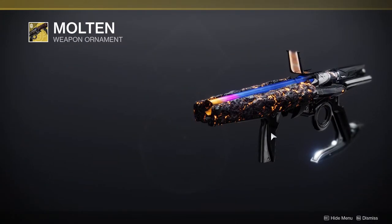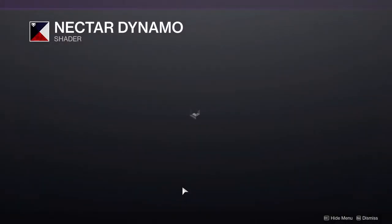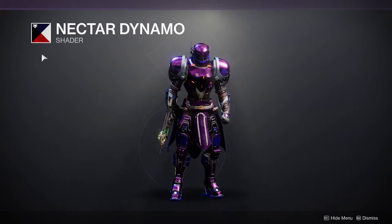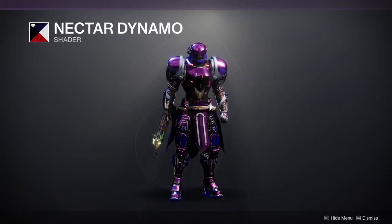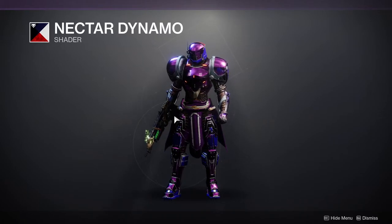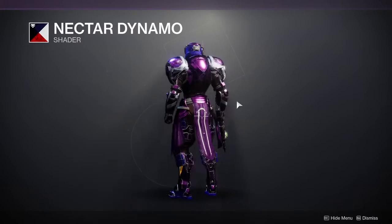I'm definitely not going to get it though, because I just don't really care for it. We have Nectar Dynamo, which is a really cool purple and blue. Unfortunately there is red in it, but thankfully this whole color scheme looks really cool. If I remember correctly, it's on cloth armor or specifically on cloth pieces — even though it all looks purple, there is red, is just what I'm trying to say.